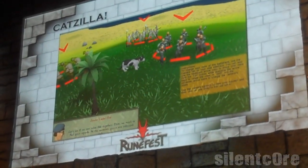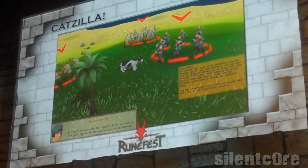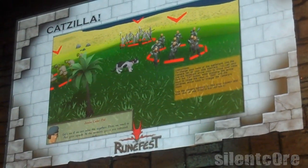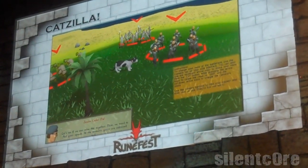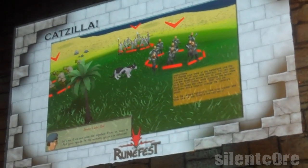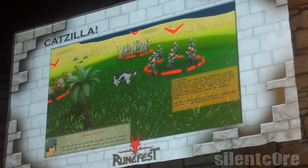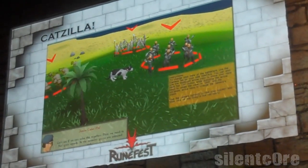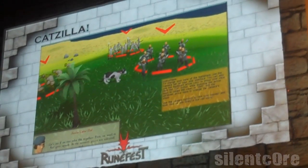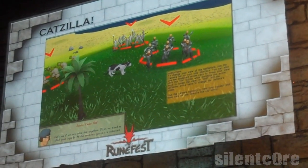If you've played Mobilizing Armies, you might notice the units, but the cat looks a little out of place. Because the units are shrunk down in Mobilizing Armies to get the grand scale, anything else that's in the game's normal size looks completely out of proportion. In this instance, a player logged into the game with a pet cat following them, and that's resulted in the pet cat wandering around the battlefield. In a recent survey, we found that 9 out of 10 cats prefer the taste of dwarf.